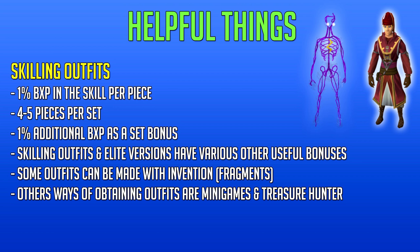The first useful things when going for Max Cape are all the skilling outfits in game, including the elite versions. Most skilling outfits give 1% bonus experience per piece you own. Usually there are four or five pieces per set, and owning the full set gives an additional 1% bonus experience as a set bonus. Apart from the experience bonus, skilling outfits have various other bonuses depending on which one.